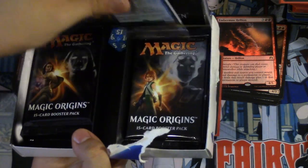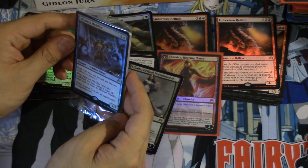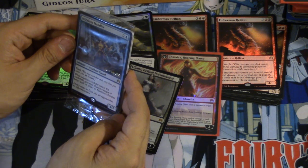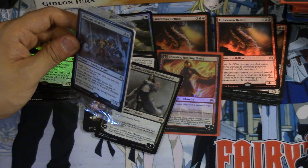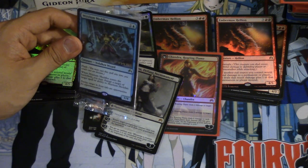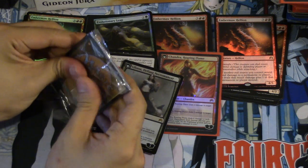Oh, what is this? I have not seen this card yet. It's a 1/4 — when it enters the battlefield, you may change a target of a target spell or ability. Museum Meddler. Interesting card. I don't know what you would use it for — I just don't know if it would be used at all.